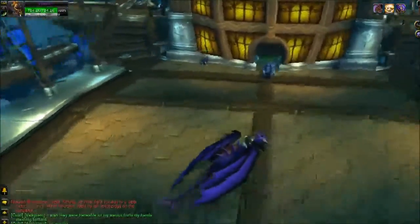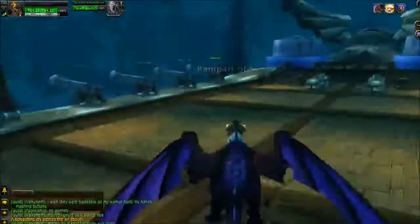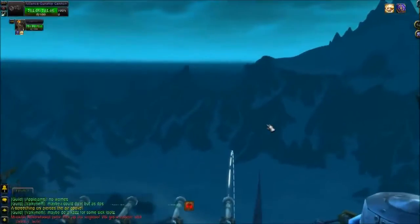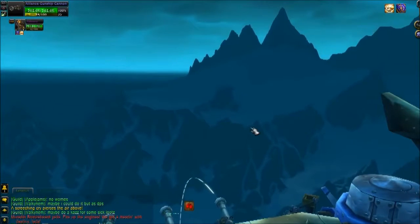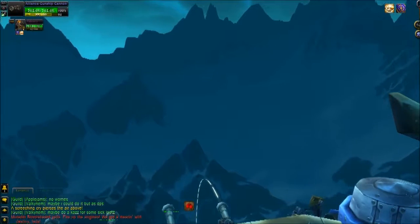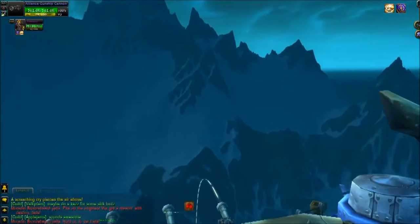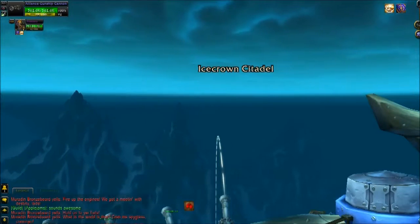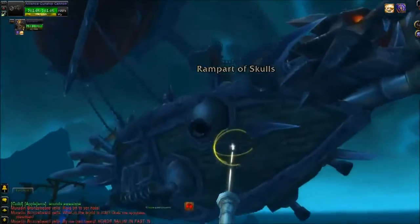Here we are at the third boss of Icecrown Citadel. This boss is a little unconventional in that at max level you don't have to kill anything. The only thing you really have to do is hop in this cannon, hit one, hit the cannon blast all the way to get the bar full. But don't overheat — don't go to 100. Keep it around 90, because if you overheat you won't be able to attack and you have to wait for it to cool down.